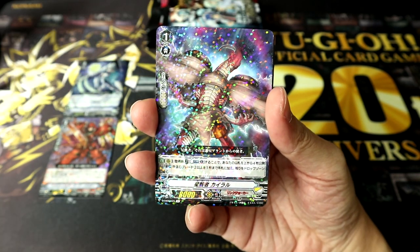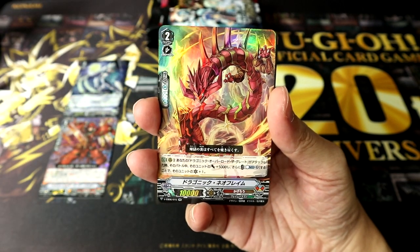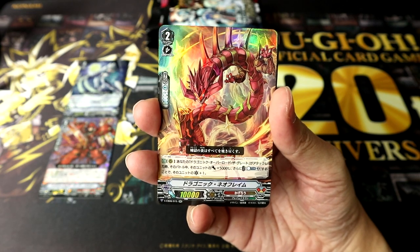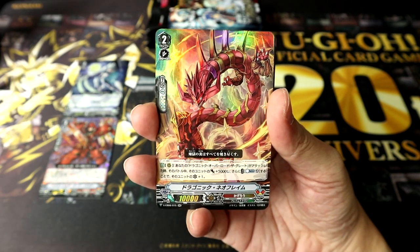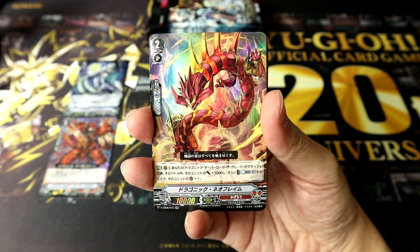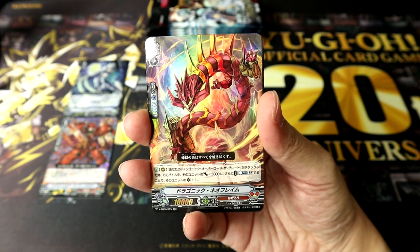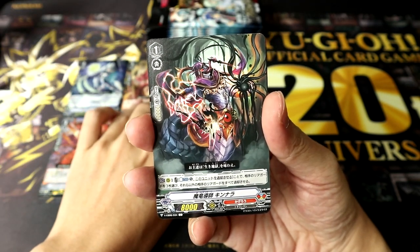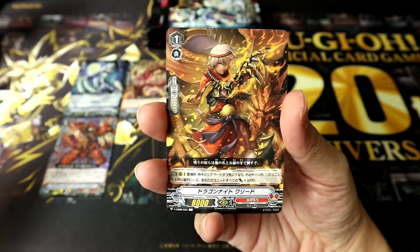Jet Shaft, another Gajille Bird and Jet Shaft combo. Star Hulk Chiral — that's gonna be our rare. Followed by another double rare — Dragonic Neo Flame. I love this guy from back when he was part of the Legion. On rearguard, when your Dragonic Overlord the Great attacks, during that battle that unit gets Power plus 5k. And if you Counterblast 2, it also gets an additional critical. Just by being in your rearguard circle, this is gonna be an amazing boost and combo for your Overlord the Great.